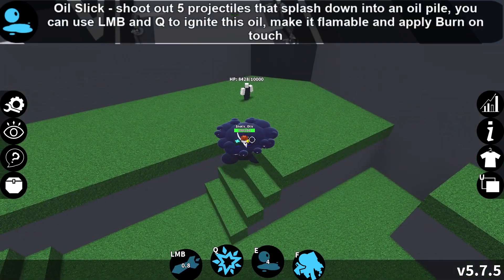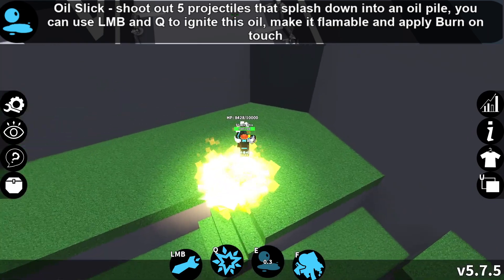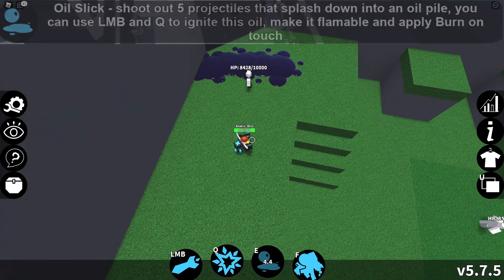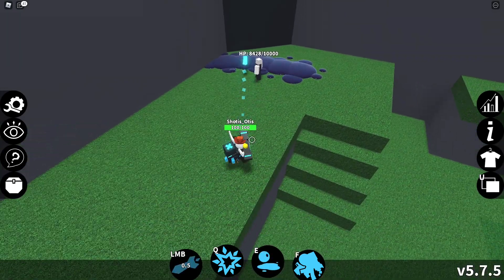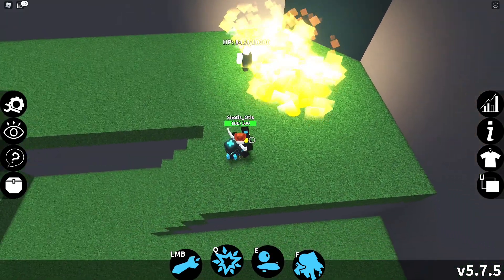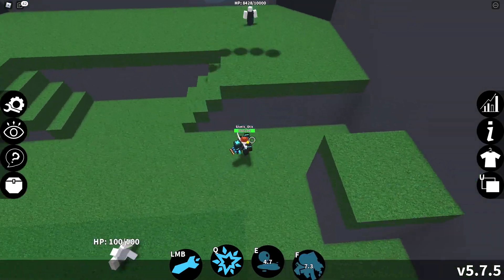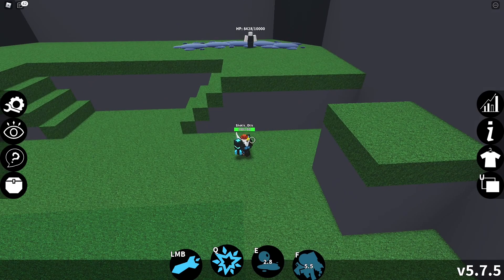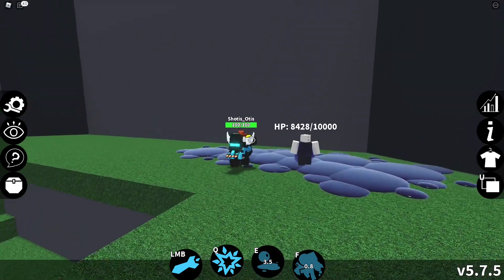The Rocketeer's E-move, called Oil Slick, shoots out 5 oil spills that land on the ground and can be ignited with any of Rocketeer's other moves. Enemies who walk on non-burning oil receive the oil status effect, which means that any Rocketeer projectile — LMB or F — gives them one stack of burn each. Burning oil itself gives one stack of burn when an opponent walks on it.